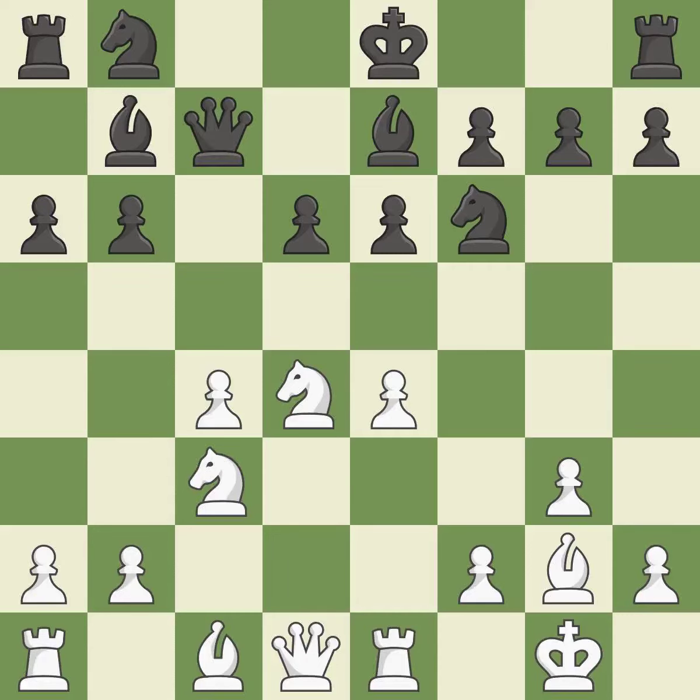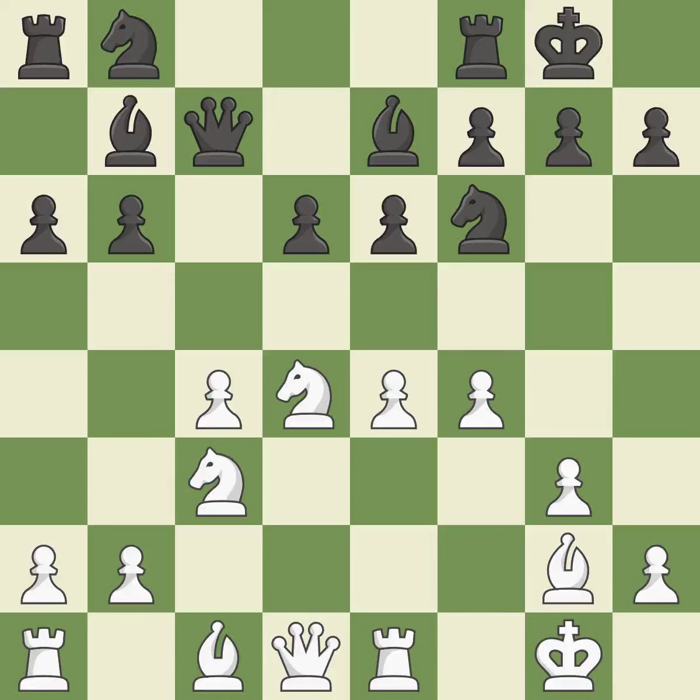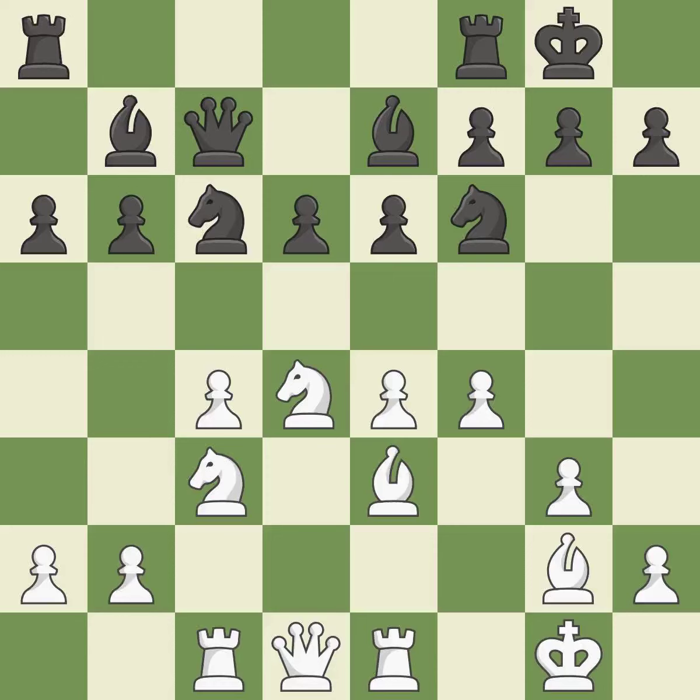A queen moves off of its beginning square and into the action — it is the final book move. Castling develops a rook while also moving the king to safety. Castling to the same side of the board as the opponent tends to lead to less sharp positions compared with opposite-side castling. By developing a bishop from its initial square, this activates it. This suggests exchanging items of equivalent value. A rook enters the action after developing outside of its starting square.